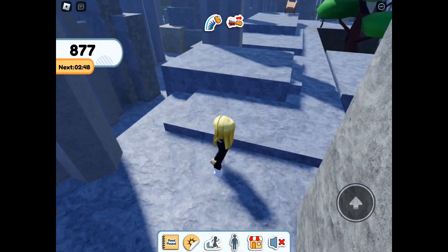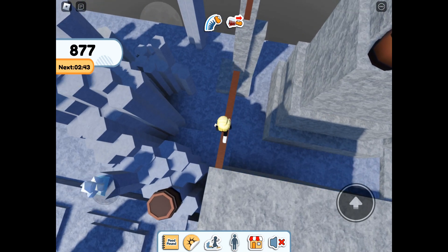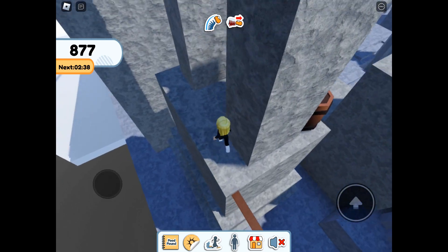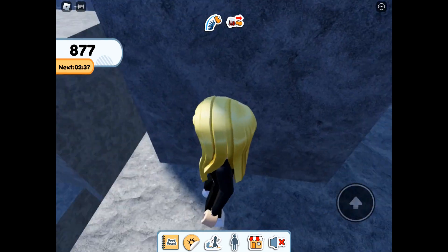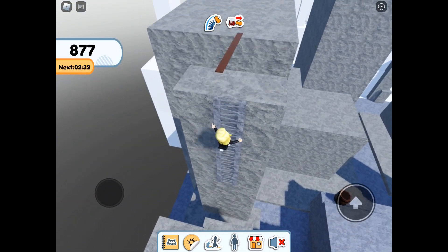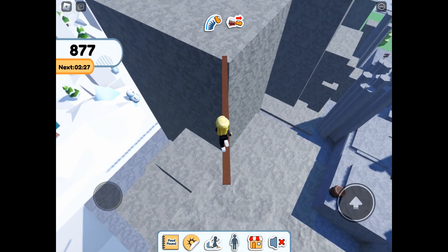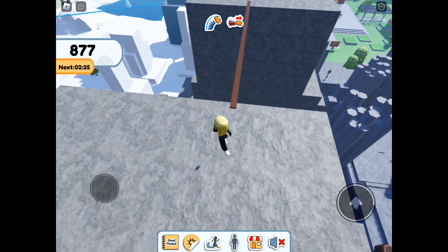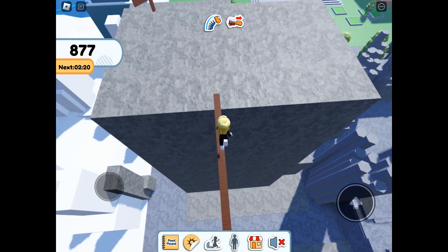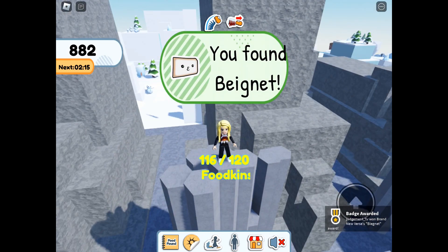Moving on to Beignet — this is the mountain area where we got the pretzel on top of the barrel, and then you can see Beignet down there which we can jump to from that column.